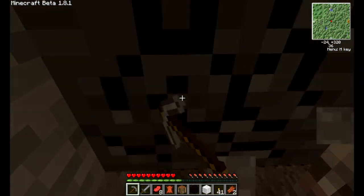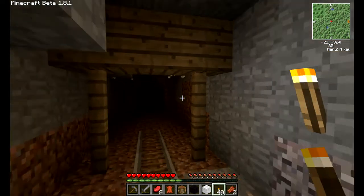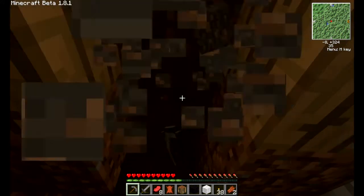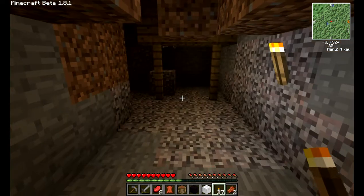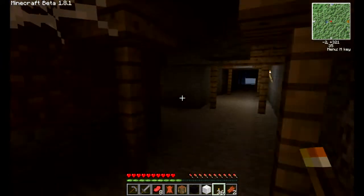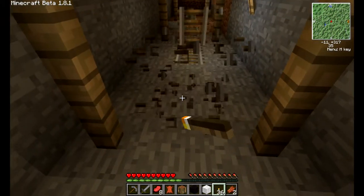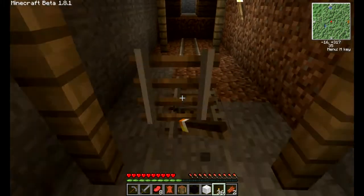Unexplored area. My pick's almost broken. And my sword — this isn't good. If you guys didn't know, it's actually faster to break something with your sword than just with your hand. So if you don't have a shovel and you want to break dirt or whatever, it's a lot faster with your sword. I'm just going to use this torch to break everything — torches can break railroad tracks.